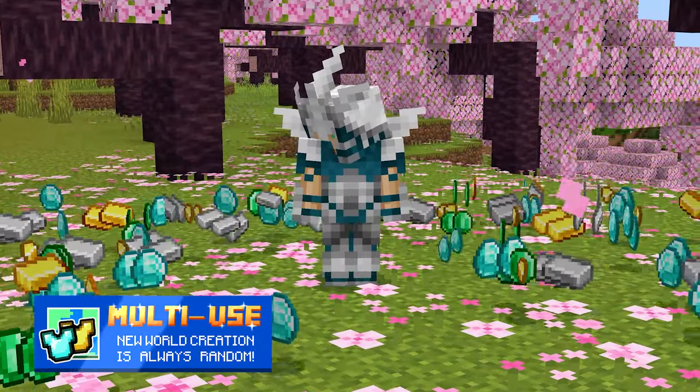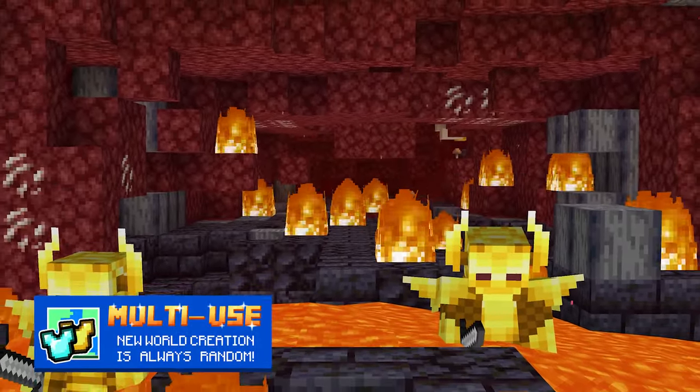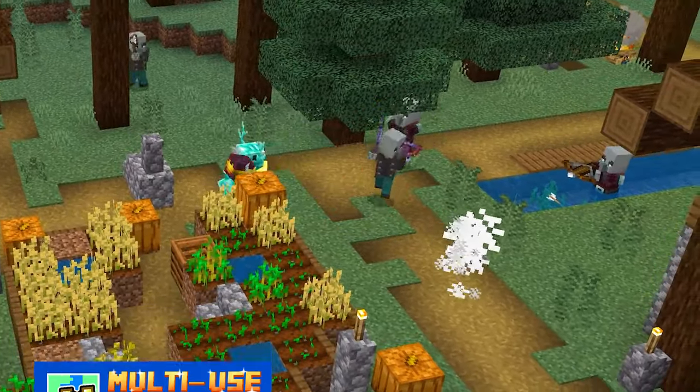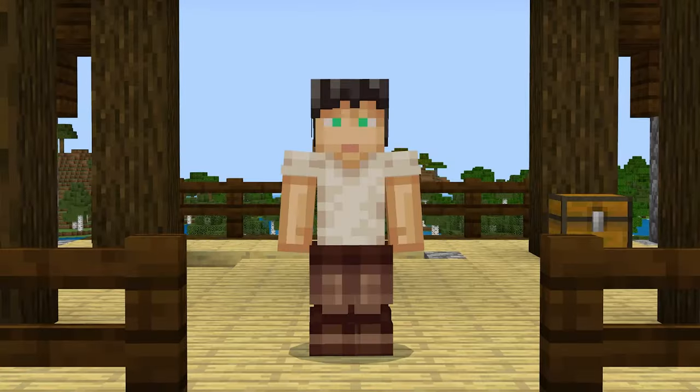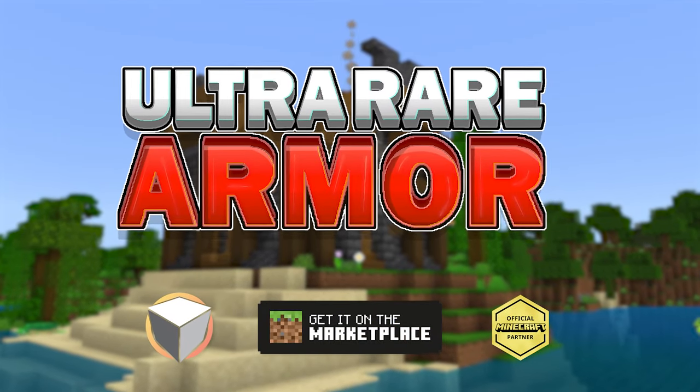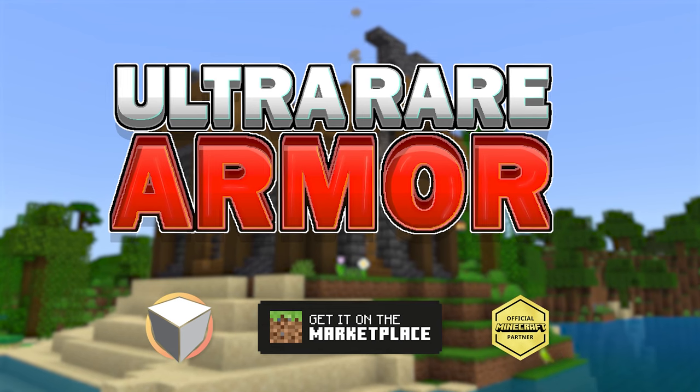Whether magnetizing items or enjoying a nice lava path, this one is a breath of fresh air. Mix and match your favorites to look seriously cool. Collect them all on any world you create. Ultra rare armor, available now on the Minecraft Marketplace.